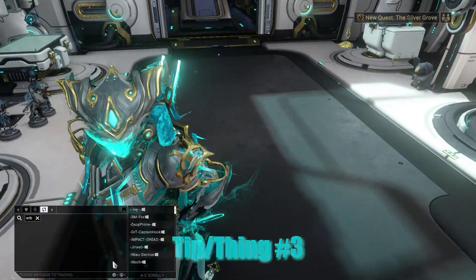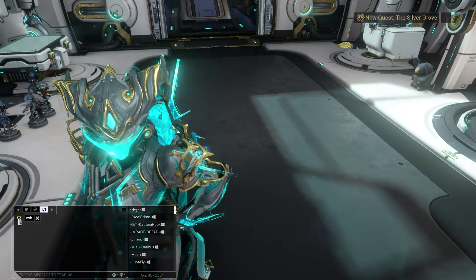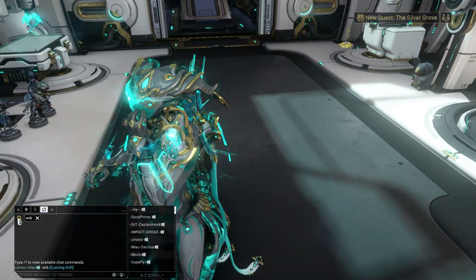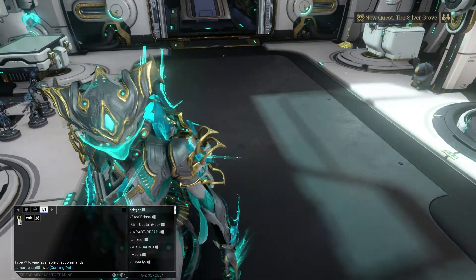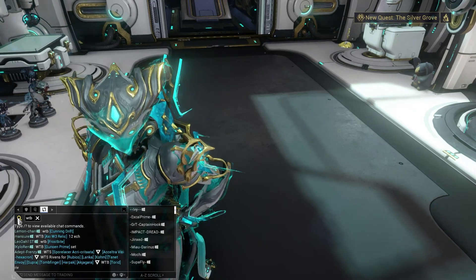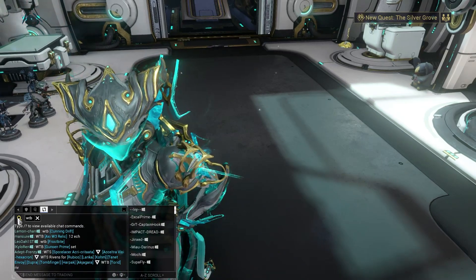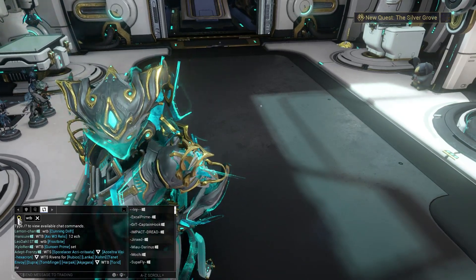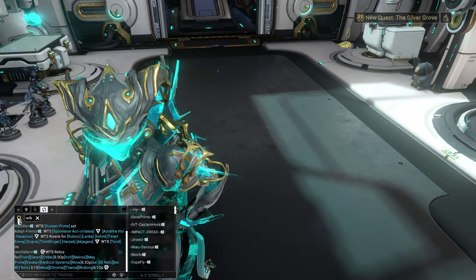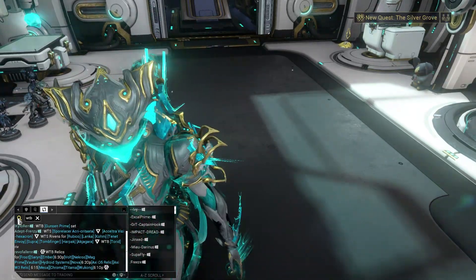Going off that is trade chat. One thing I recently learned is the filter system. Right now nothing is showing in trade chat even though it's usually blowing up — that's because I have it filtered to only show people saying they want to buy something. This is very helpful, especially with my video on making platinum, where you can make 15 platinum pretty easily just by sitting here and watching the trade chat. With this filter system it's much quicker than what I showed in that earlier video.